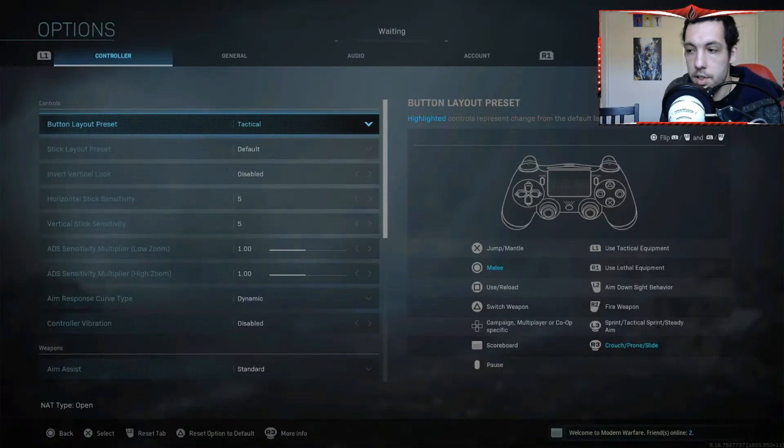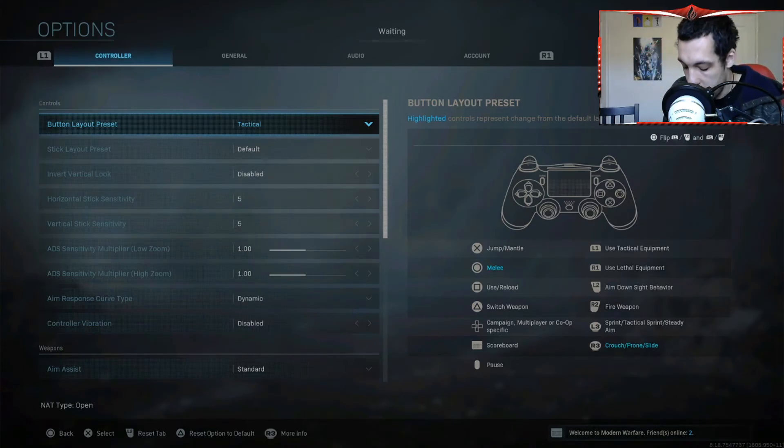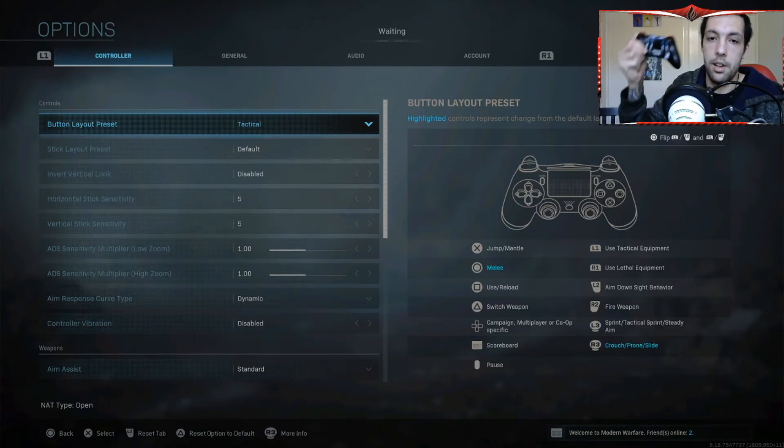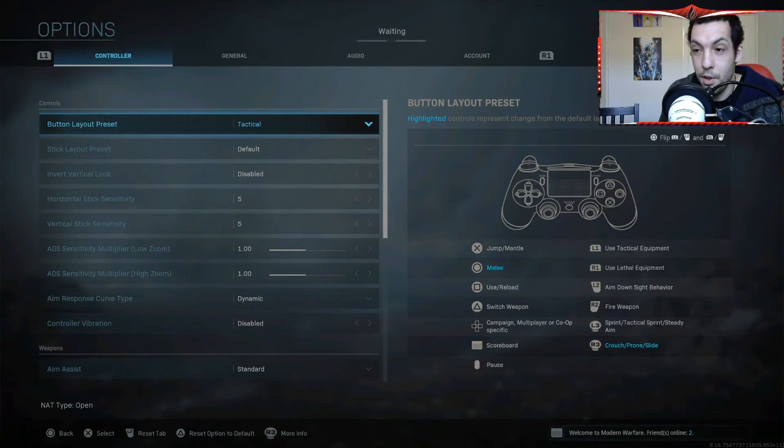The next thing is finding your settings. I play tactical because of my controller — when I'm in intense gunfights I squeeze it quite a bit and end up pushing down on the left stick, which causes me to do things I don't want. So I set it to tactical, and the button on the back is also mapped to my right stick, so if I squeeze I'll just drop shot. That's why I started playing tactical originally before I got a Scuf, and recently went back to it to drop shot instead of accidentally knifing.